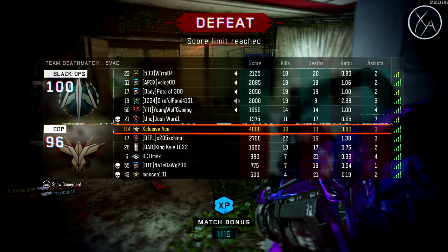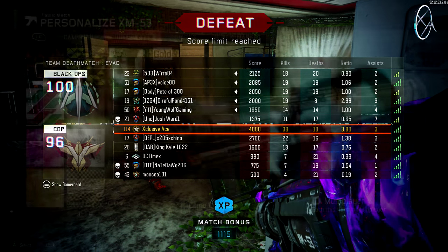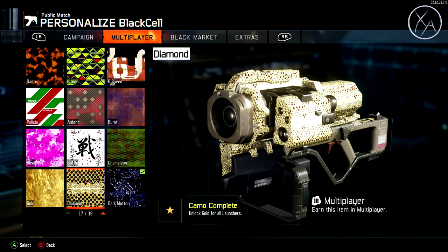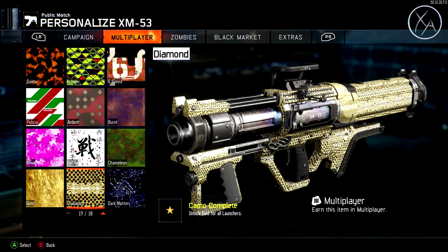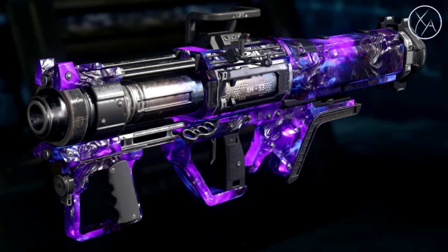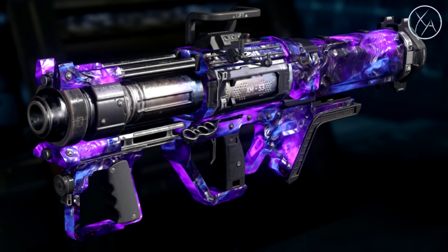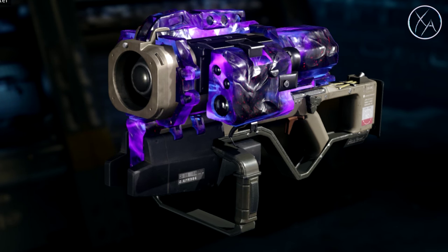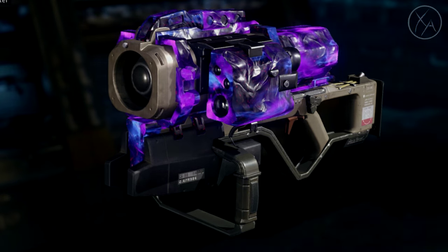Once you complete those final five challenges, you unlock gold for that launcher. Once you get gold for both launchers, you get diamond for the launchers, and then once you get diamond for every gun and weapon in the game, you will get Dark Matter. If you enjoyed the video, a like rating is always appreciated, and don't forget to subscribe for more if you haven't already. I'll talk to you guys next time.